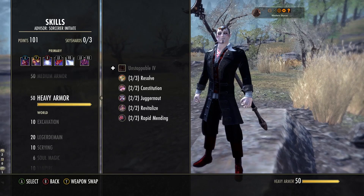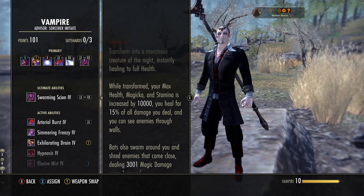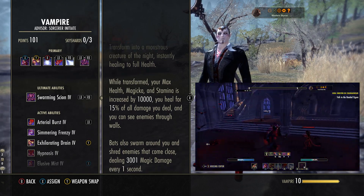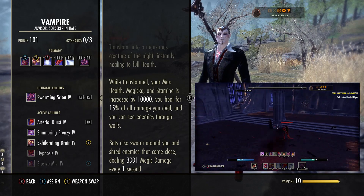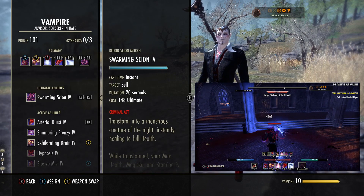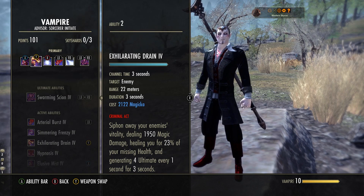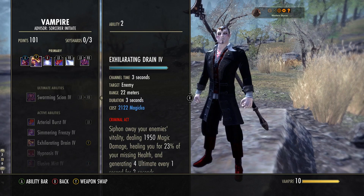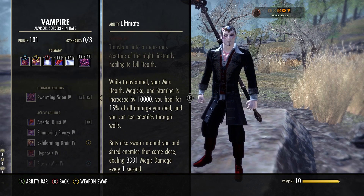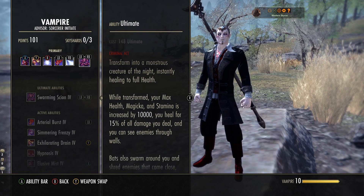The ultimate is Swarming Scion — the Vampire Ultimate. It got changed quite drastically. Be very careful when activating it because you will drop your block. Go into Blood Scion and morph it to Swarming Scion. When transformed, you get 10k max magicka, 10k max stamina, 10k max health, heal for 15% of all damage dealt by all your skills, and you create a Bat Swarm around you doing 3k magic damage every second to every target caught. You continuously do damage and heal at the same time for 20 seconds. This ultimate is incredibly expensive, but due to our setup we've got it down to 148 cost, which is incredibly cheap — especially since we use Exhilarating Drain to build ultimate off of enemies' faces. As soon as you've got it, pop it and weigh in on people. All of your abilities can be used inside that transformation.